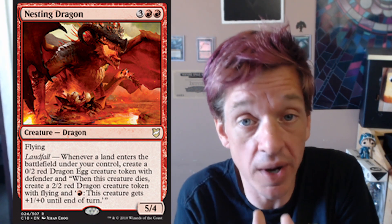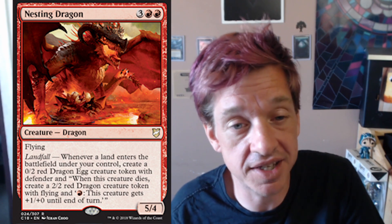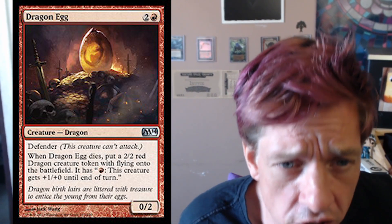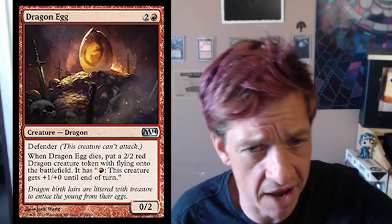This card right here is basically three magic cards all by itself. It creates dragon eggs, which are an individual magic card that was created back in an earlier core set. They had it back in Core 2014 — that was the first place that Dragon Eggs showed up.